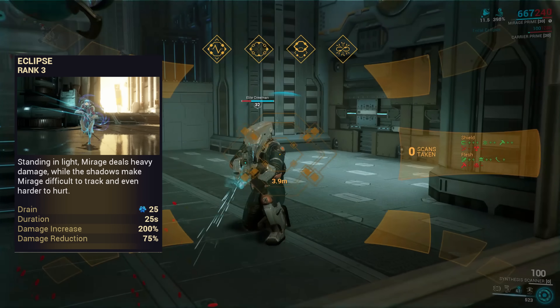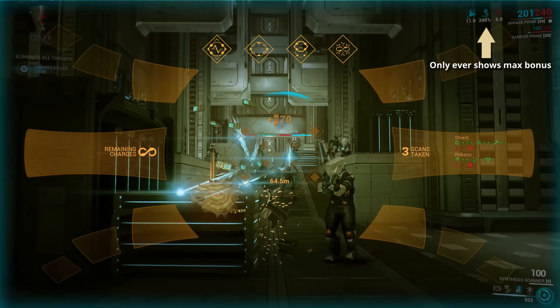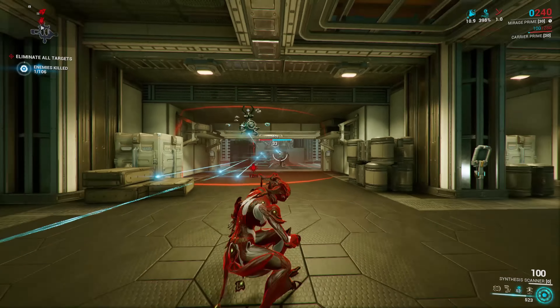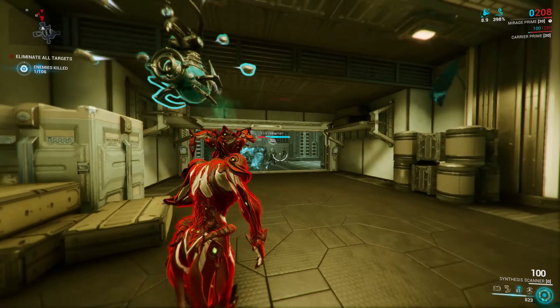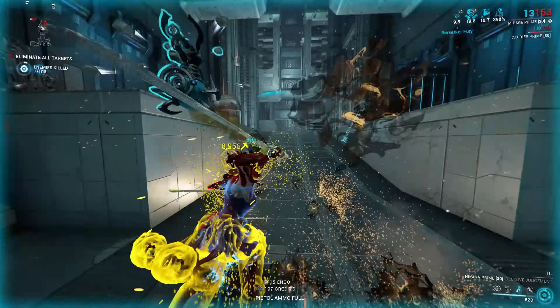When you have a substantial damage bonus from Eclipse — and you'll just have to figure that out for yourself because the UI is not going to tell you — it has the added effect of massively reducing the time it takes to scan enemies. This buff makes scanning so fast that the animation and audio cues simply don't keep up.